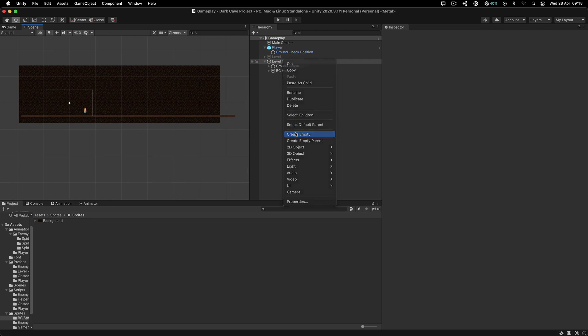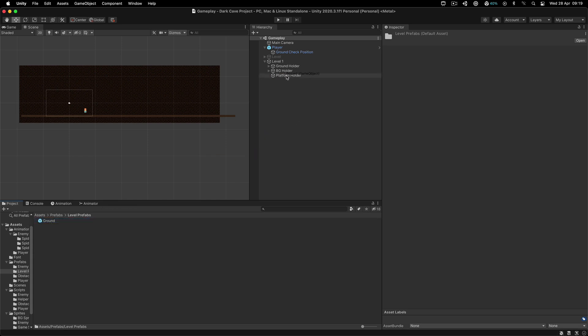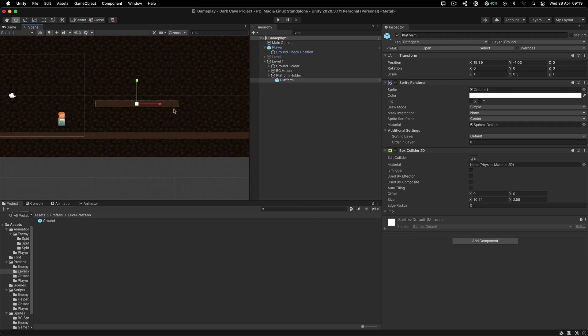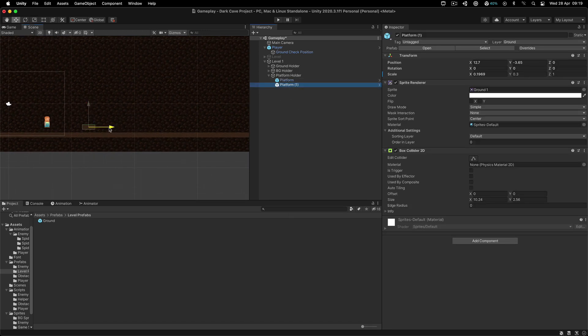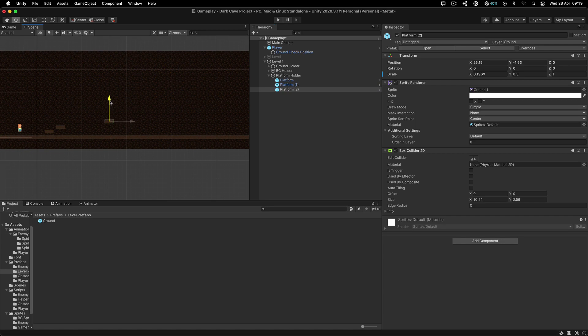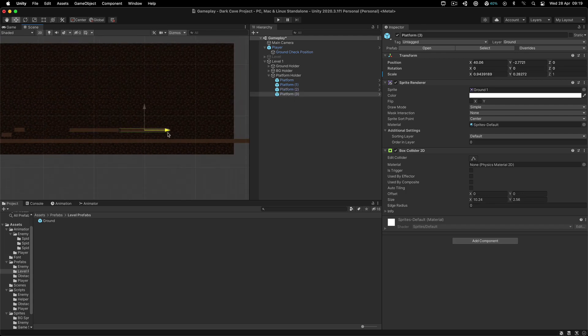So that covers the ground and the background. Next, create another empty game object and call it the platform holder. For the platform, I simply use the ground prefab itself — from the level prefabs folder, drag and drop the ground and rename it platform. You don't have to apply this change to the prefab. Then you can resize it and place it wherever you want. You have total freedom in how you create a level, so place platforms as you see fit and so on.